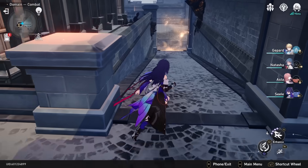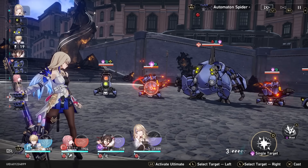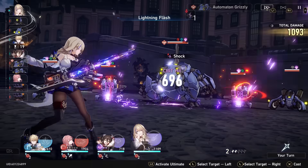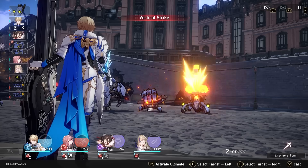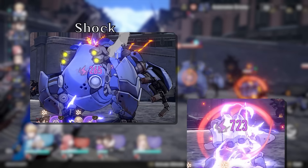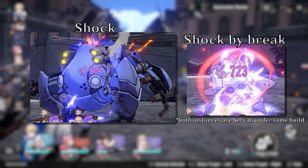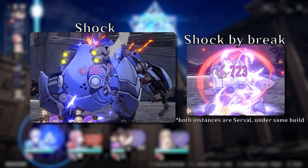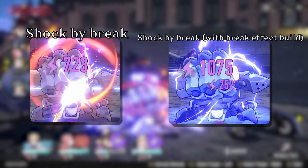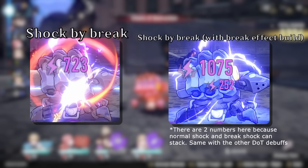You may think break effect is just some extra damage on top, because you can proc shock and other damage over time debuffs in other ways. But that's not entirely true — you get a higher damage multiplier through adding shock to an enemy by breaking them. This can be further increased by building a character with the break effect stat, such as through relics. Break effect percentage on characters increases the damage of that initial break damage, but it also increases the damage of the damage over time effect added onto the enemy.